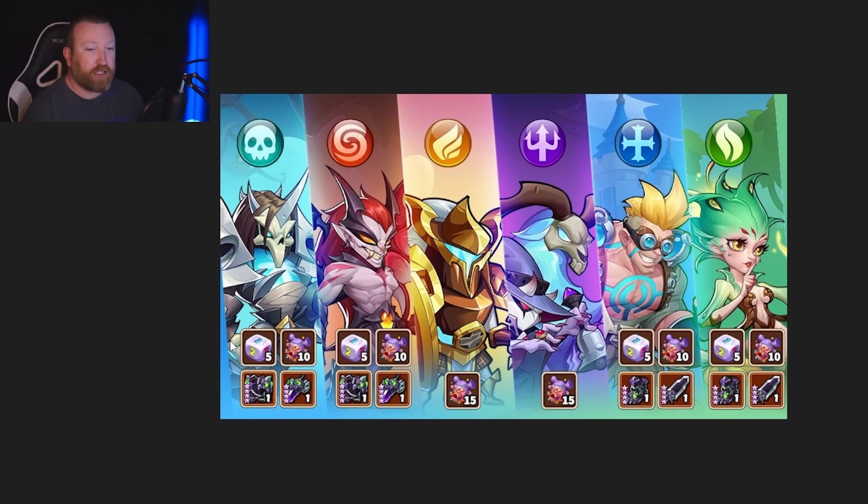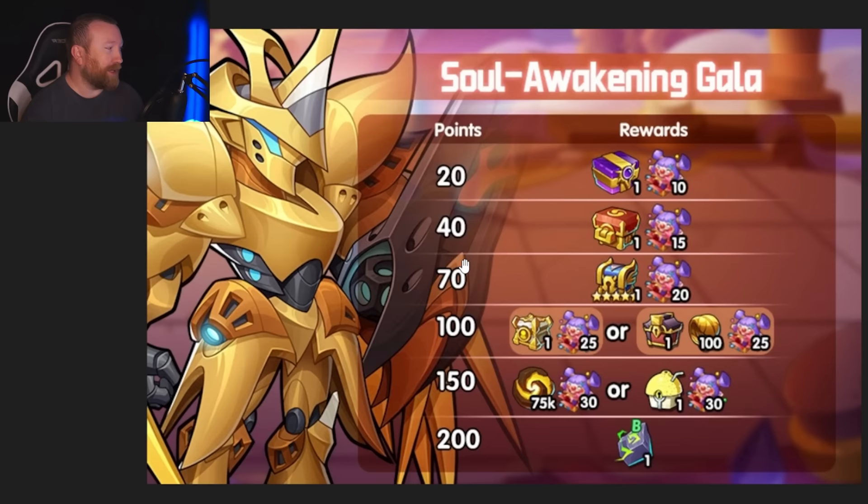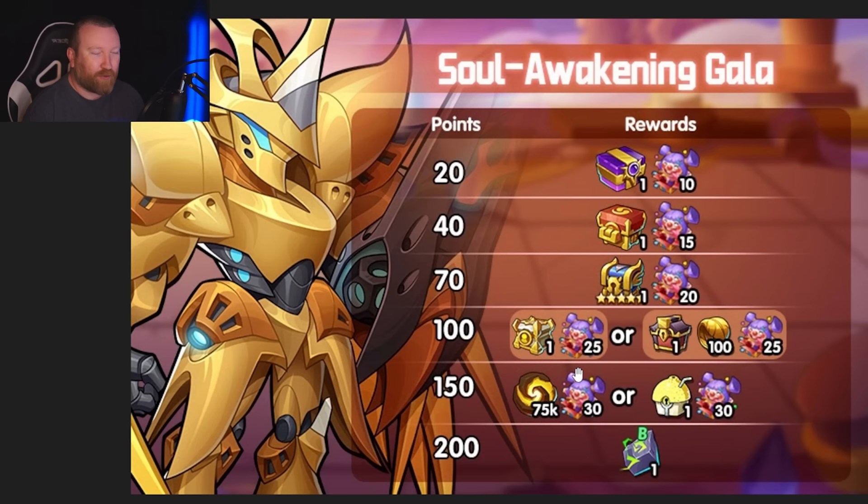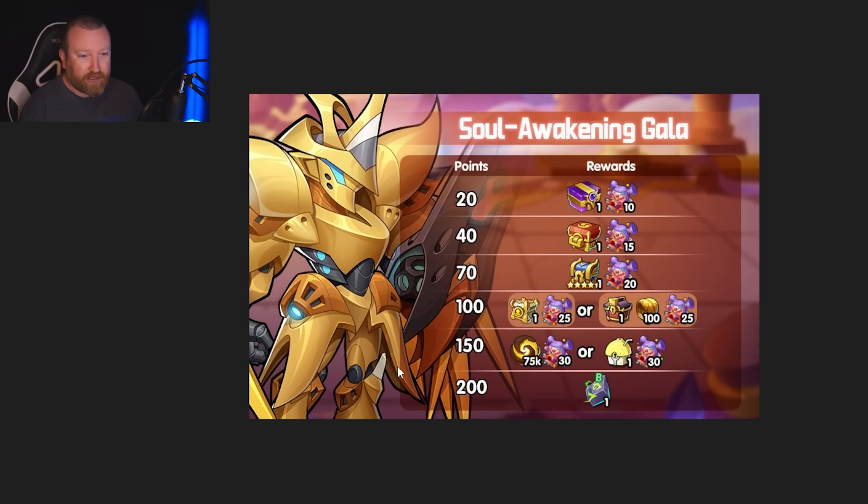Let's go over the couple of methods for getting these boxes. Number one: you can get 40 from normal acquisitions from the shelter mission — very straightforward. You can get an additional 30 — 15 each for light and dark. You might want to do these depending on how we break down this event. And then there's the soul awakening gala — the sad part is the way the tiers break down, it doesn't give you the right amount to do less than a maximum. The thresholds you need to hit really suck.